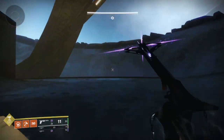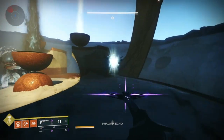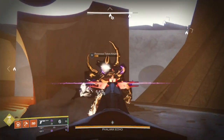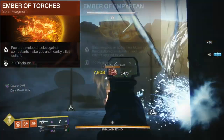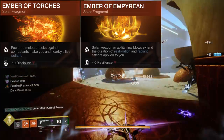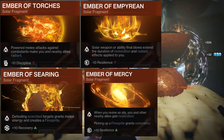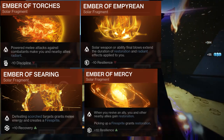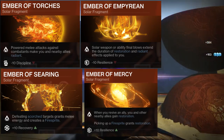I'm going to switch over to Solar Titan, but the aspects I'm going to touch on here for Solar can be used across all classes — Hunter and Warlock. We're going to combine Ember of Torches to make us Radiant on melee hits, Ember of Empyrean to extend the duration of Radiant and Restoration with Solar weapon kills, and we're going to use Searing and Mercy so that kills on Scorched targets generate Fire Sprites, and those Fire Sprites grant Restoration. And that's one of my favorite slept-on primaries — Fire Fright.